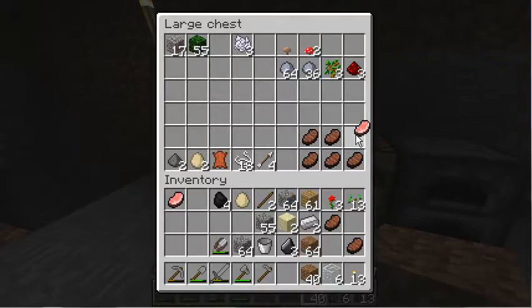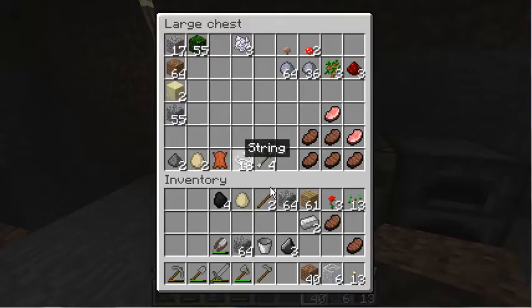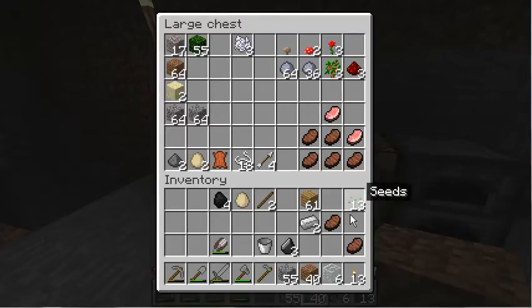Store some stuff first. Don't need all this dirt. Don't need all this sand either. Don't need all this cobblestone, but we will take that much. Okay, I didn't pick up flowers — I picked up seeds. We need the seeds, and we'll dump this glass.